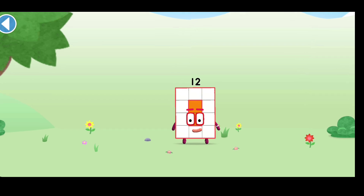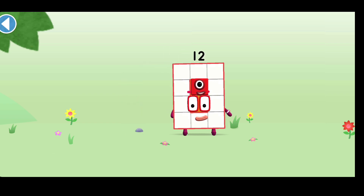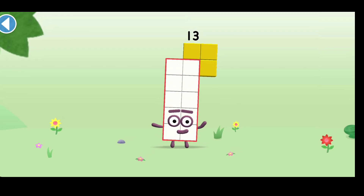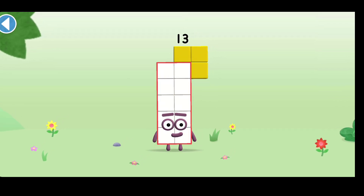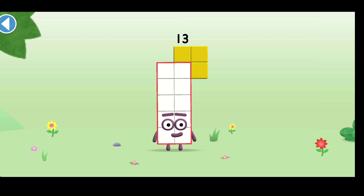You're about to meet number block 13. Can you add 1 to 12 and make number block 13? Drag number block 1 onto number block 12. Spot on! This is number block 13. This number block is made up of 13 blocks.